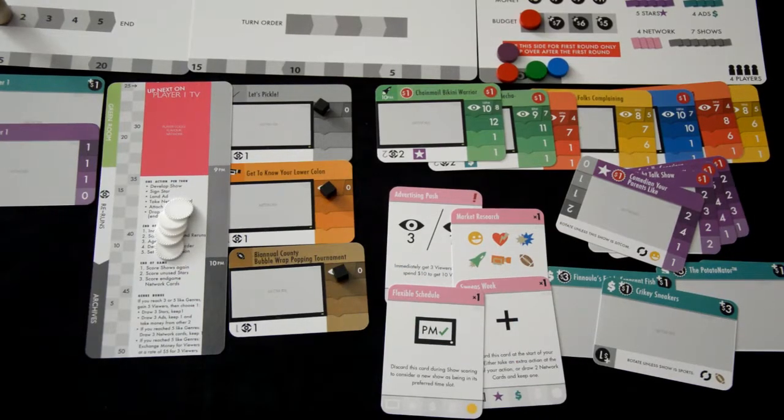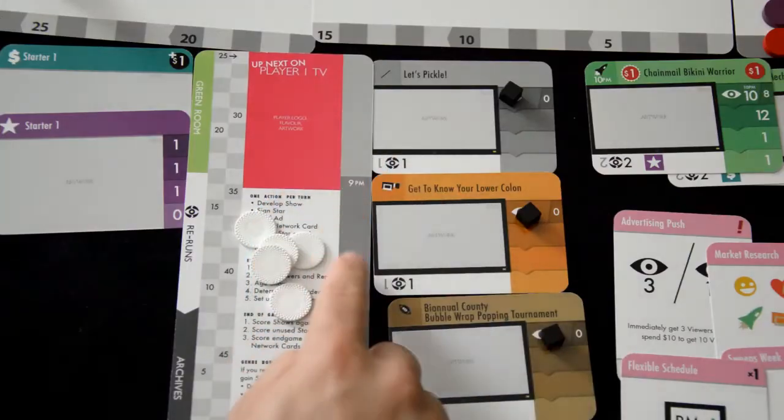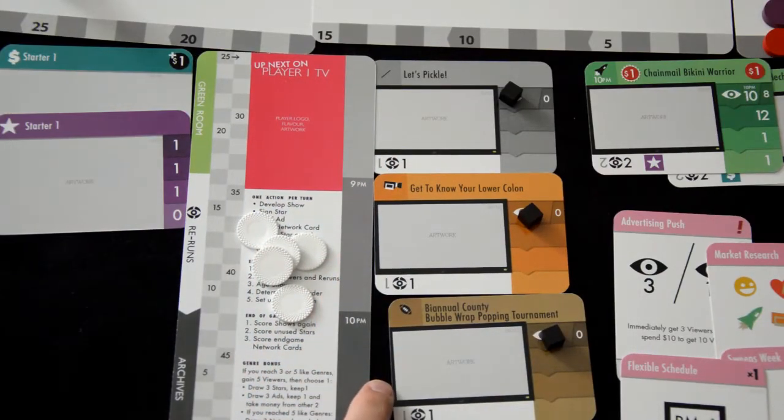Network cards are special powers. When receiving one as your action, collect what the card offers — these symbols will be listed on the card. The symbols at the bottom are for a 1-2 player game. You'll also notice the time frames listed here for show purchases.